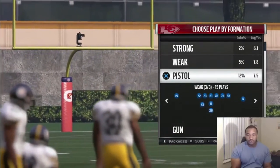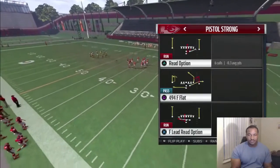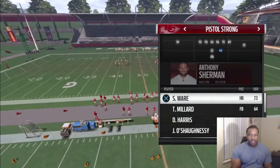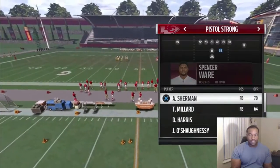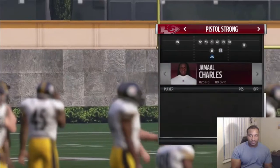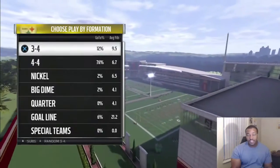Alright, what's up everybody, welcome back to this money play thing. We're back to the practice playbook once again. This information is called Pistol Strong and the play is halfback off tackle. All you want to do is sub this running back in here. Put Jamar Charles right here.